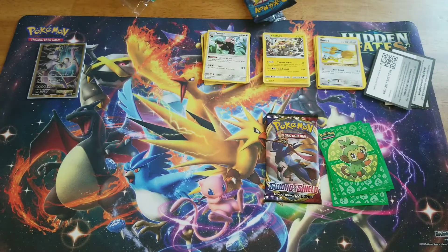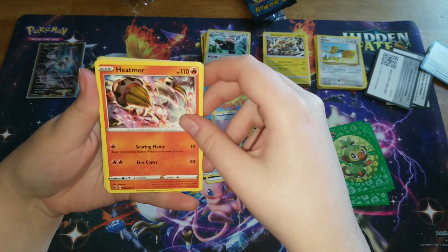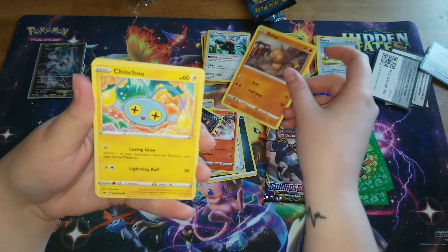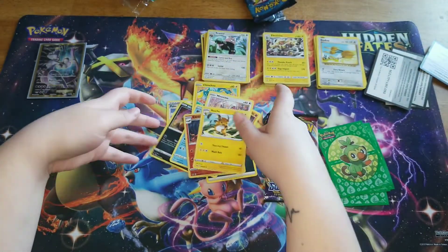Going into Sword and Shield — if I can get it open. Here's the code card for everybody. Starting off with a Dark Energy, an Air Balloon, a Poké Kid, a Heatmor, a Nickit, a Boltund, a Chinchou, a Krabby, a Minccino, a Centiskorch, and a Raichu. A Raichu! Nice!